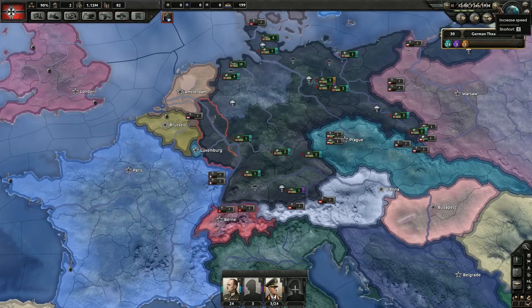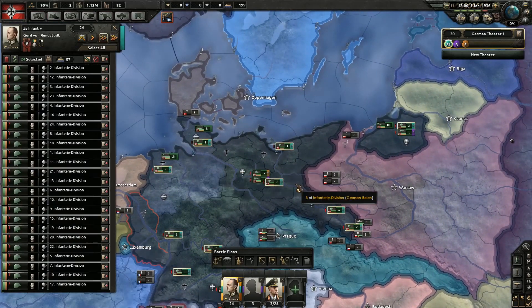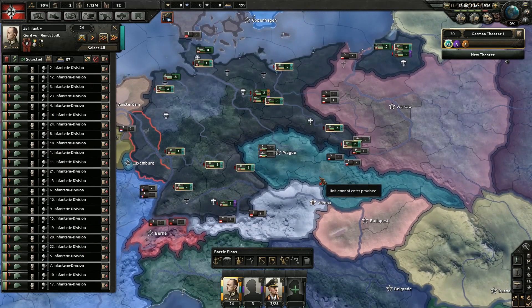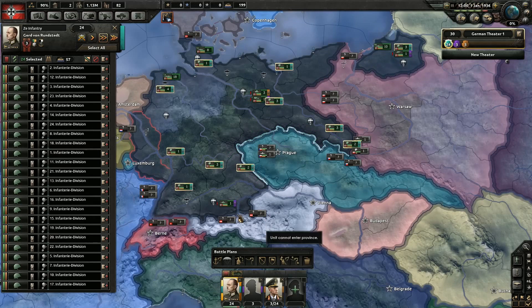And this will be — Erwin Rommel will go ahead and do this. We'll call this Ze Tanks. Very nice. Alright, so let's go ahead — jumping up to five speed. I don't know where they're gonna go exactly, I don't remember who I need to take over first. So we'll draw a line here and then hit play.